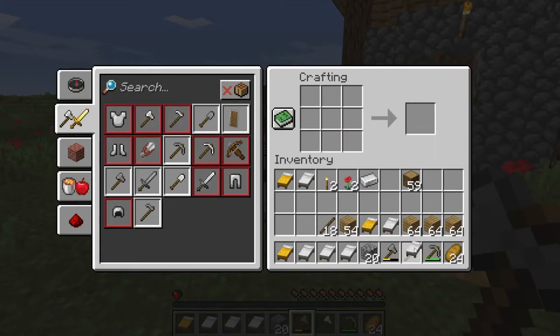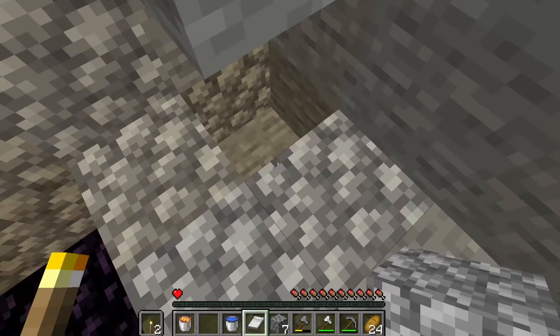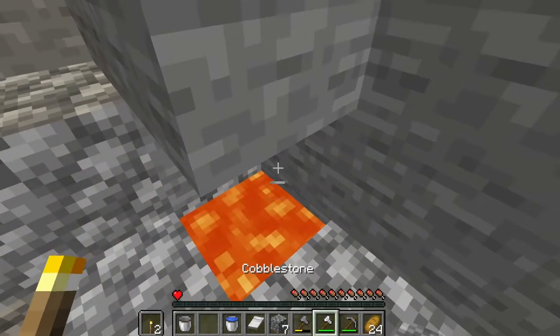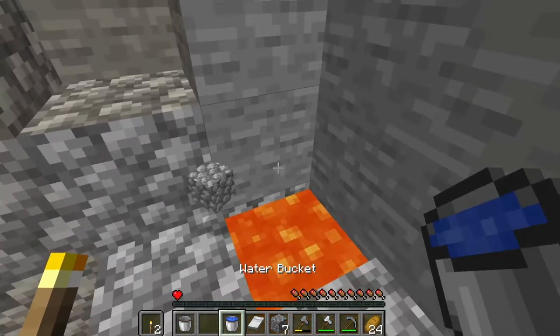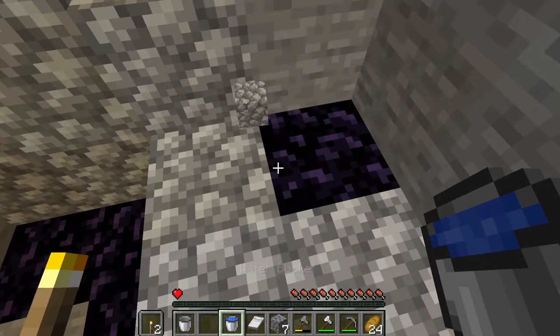An iron axe — let's go! Now we're going to try to make the portal. According to my calculations, if I put the seal it will turn into obsidian. My calculations are correct, so subscribe.